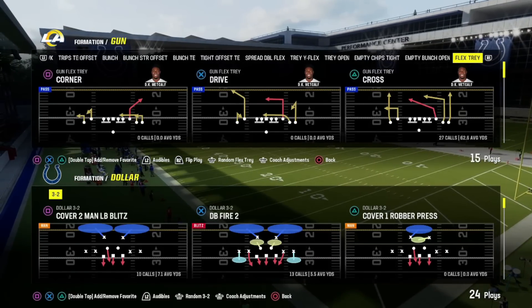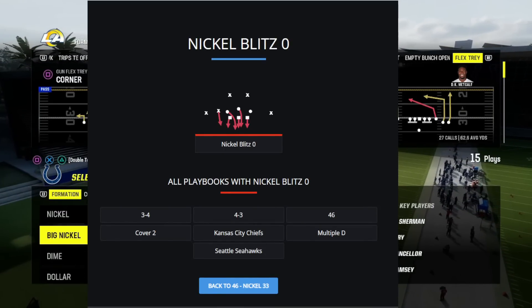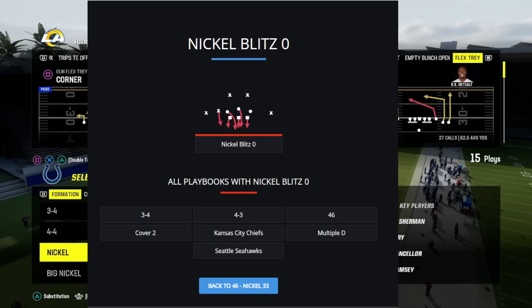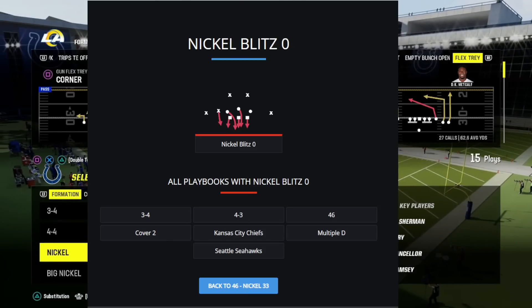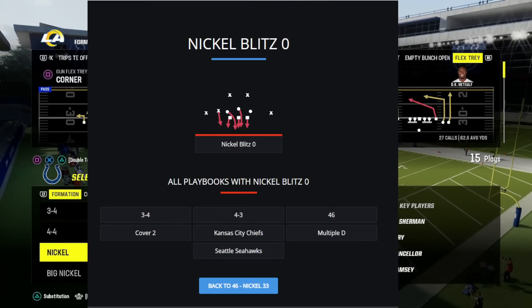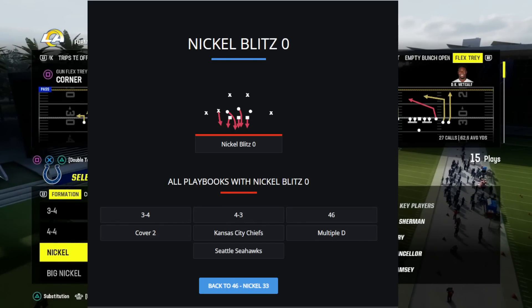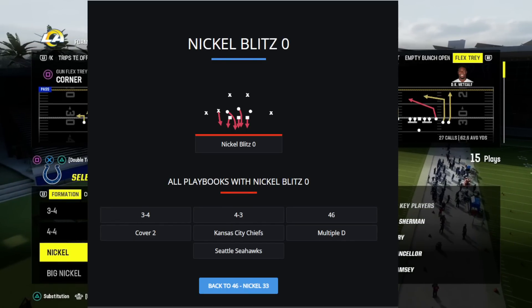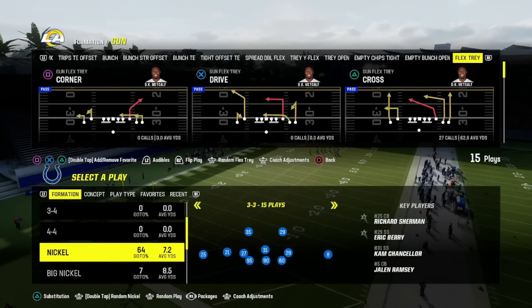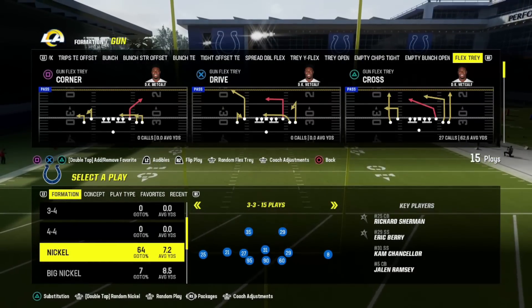The first formation we're going to be talking about is Nickel 3-3 — it is one of the best formations in the game. These are the playbooks where you can find it, and again, the 4-6 is going to have all of these, so hop into the 4-6 playbook if you want to be competitive. We're going to go over one play in each of these formations to showcase why they're so good, and they're all pretty much going to be blitzes. In Nickel 3-3, the best play is Nickel Blitz Zero.